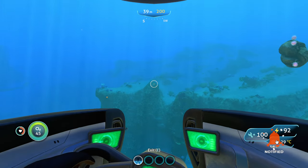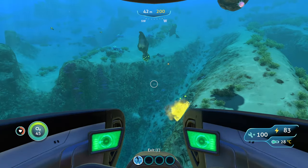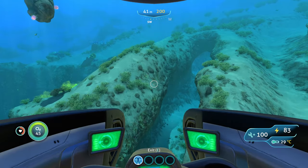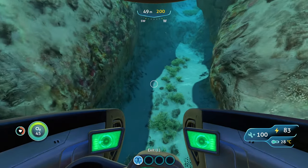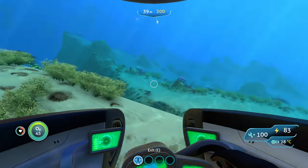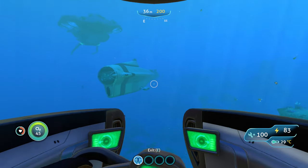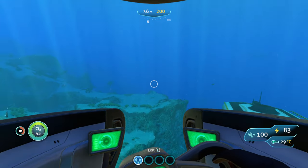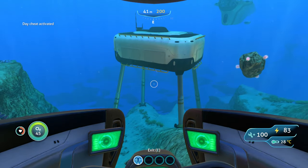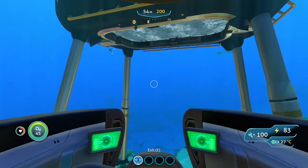If you charge it up, of course it's going to use more energy. We saw that those creatures over there got hit — that's a lot bigger radius and it does more damage — but you don't have to charge it up to get the good effects. All you have to do is wait for a creature to get close, tap it once, and that creature will instantly turn around, stop attacking you, and run away. It buys you time to either plan an attack or get distance and escape.